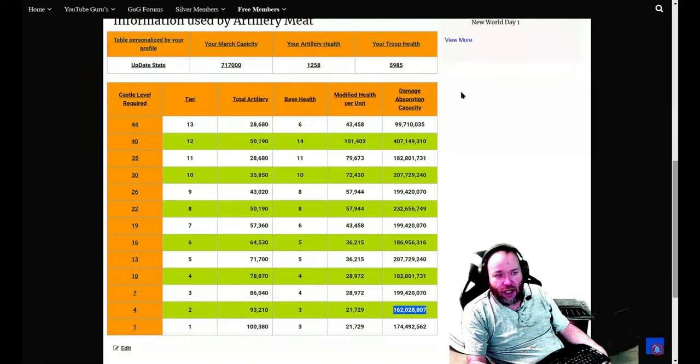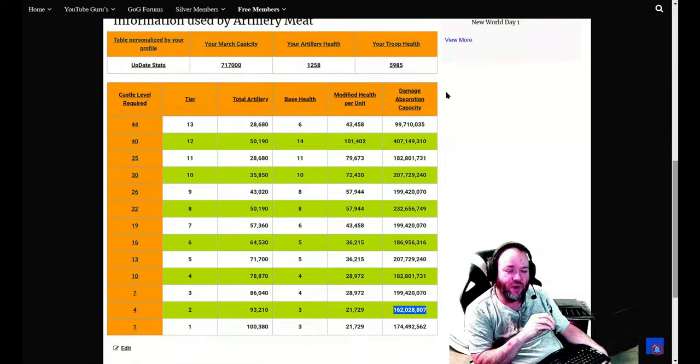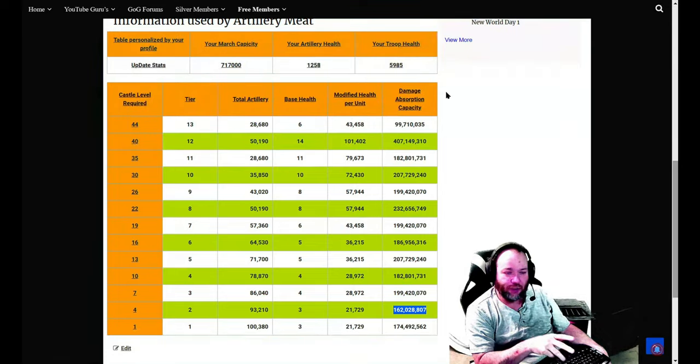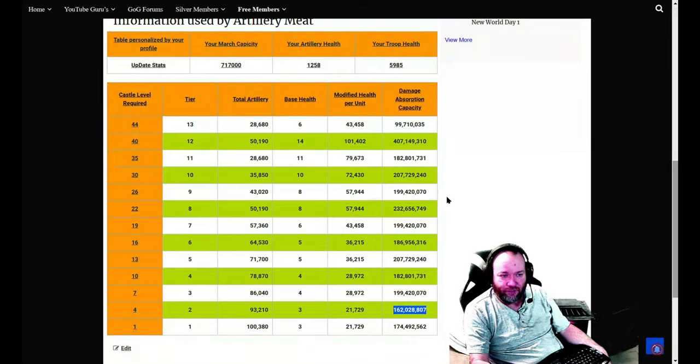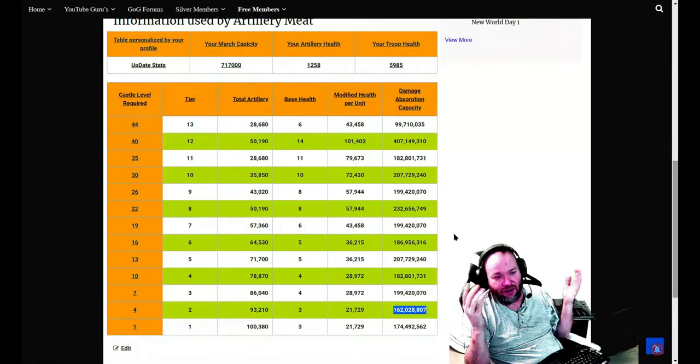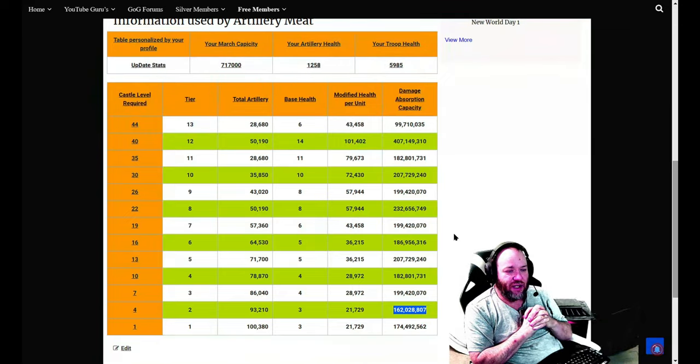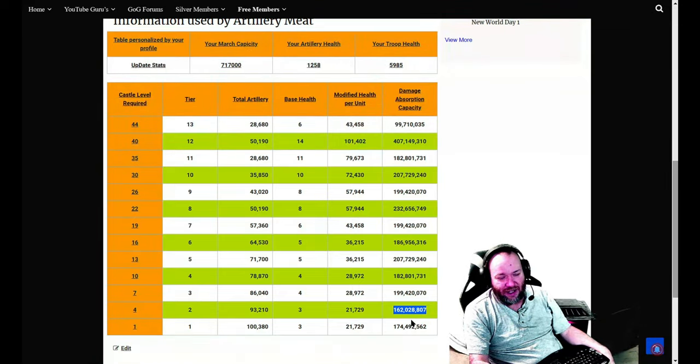Look, at the end of the day there's an equal sign in math. If I divide from one side I have to divide from the other — it has to equal. What I display here is my version of the math. There are a dozen ways — probably more — to come up with the same answer of 'can this guy beat this guy.' This is my method.